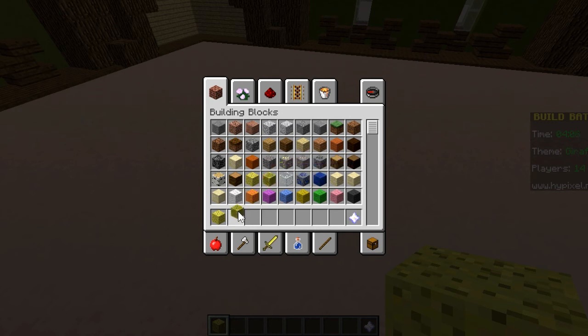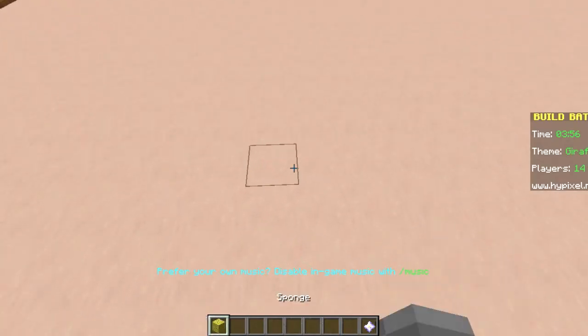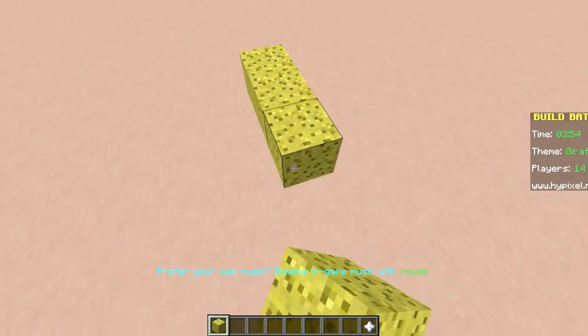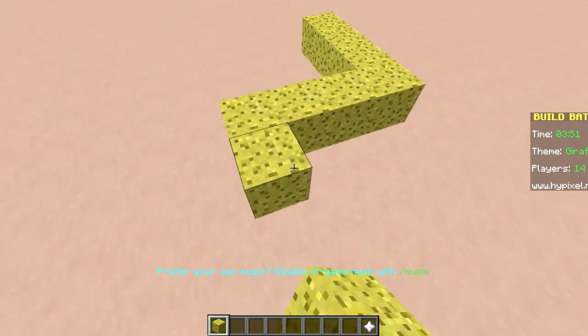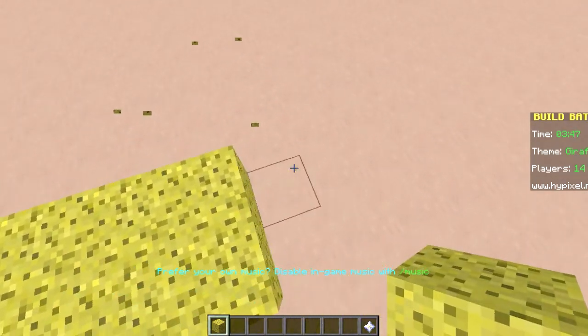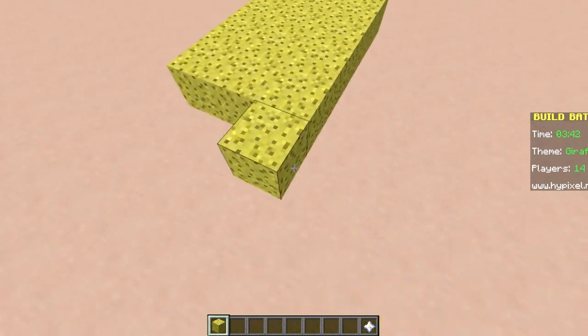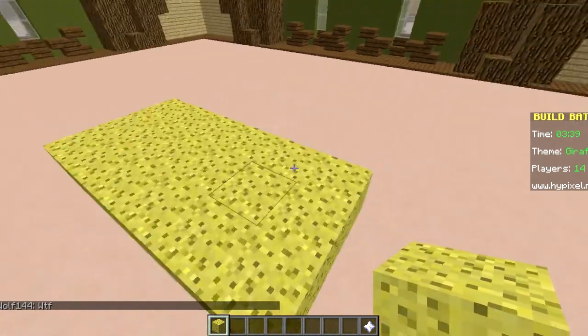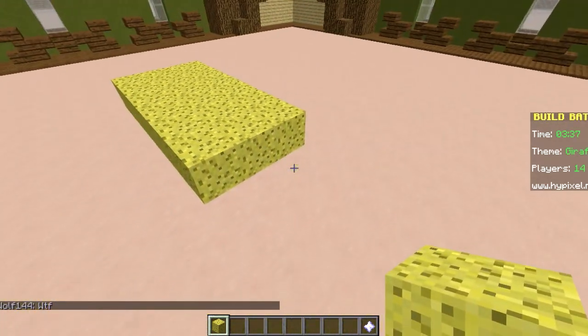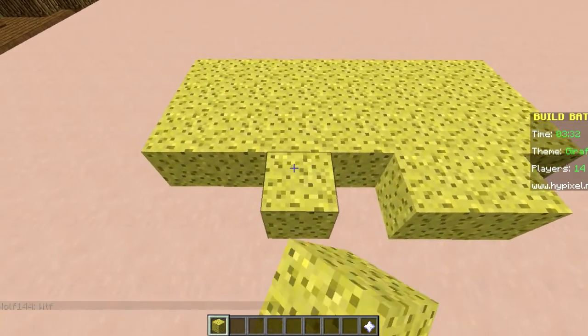Wait, you can't build with wet sponge — wet sponge turns into sponge when you place it. Okay, let's do something else. We have almost four minutes left. I'm going to build the body first, then the neck later. Yeah, nice and chunky.